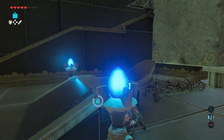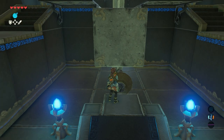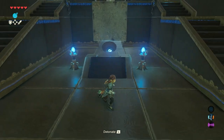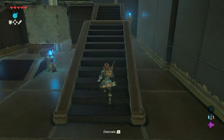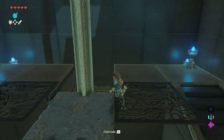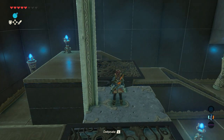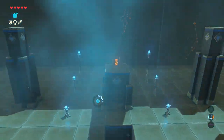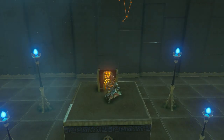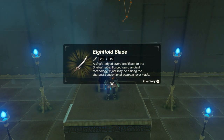The rocks or bricks up there will shatter into pieces. Get another round remote bomb, place it once again in the tube and get up again. Go stand on the block facing to the right and detonate it. Open your paraglider and glide towards the only chest in the shrine. Open the chest — a very nice 8-fold blade with a strength of 15 is inside.